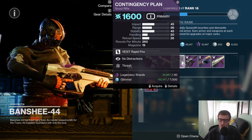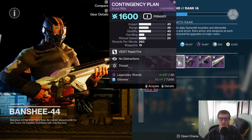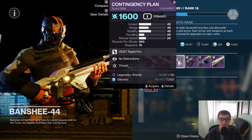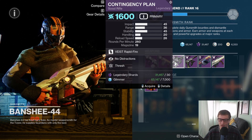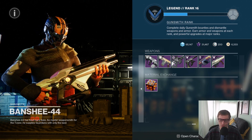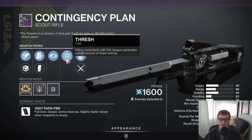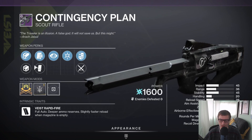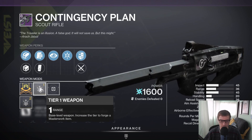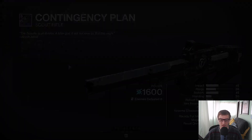Next up, you got a No Distractions and Thresh Contingency Plan. I would definitely pick this up. This is one of those guns that if you've never seen it, you'd never know about it, but if you do have it, you use it because it's really good. This came out in Season of the Lost, and originally came out in vanilla D2. This thing's really good with Thresh — Thresh is actually a super underrated perk that gives you a ton of super energy. It's really good on primary weapons that you can just mindlessly kill adds with and get your super back really fast. You got Hammer Forged, Extended Mag — I definitely run Extended Mag — and then a Range Masterwork with No Distractions. So you're going to get less flinch, more range, and super energy from using this gun. Definitely pick it up.